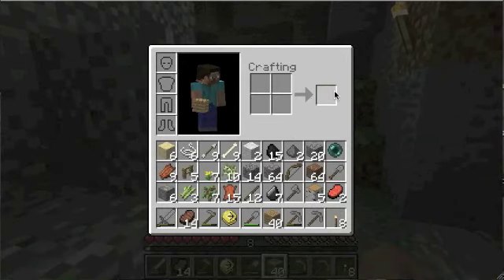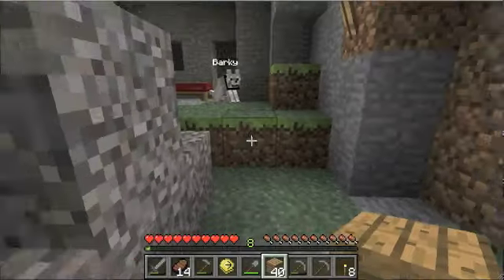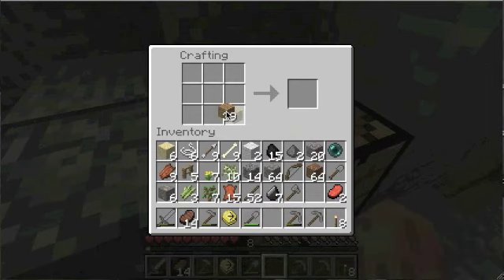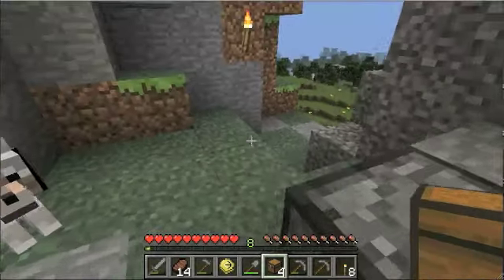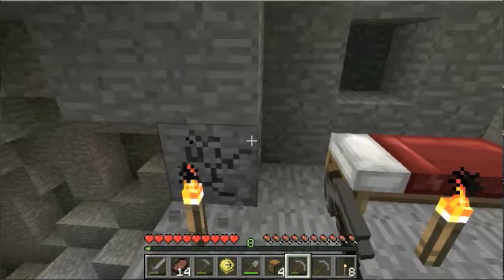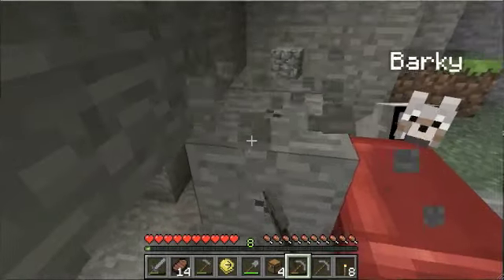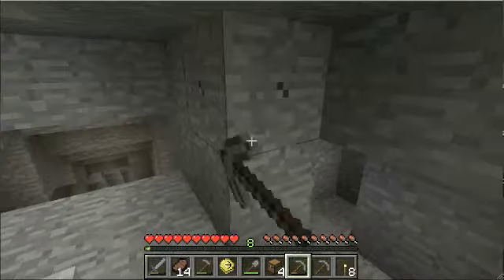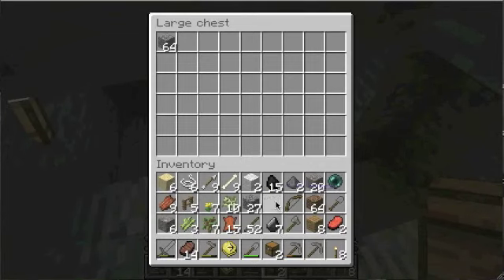Let's get some more wood and turn this into sticks. Can't decide how many chests I want. I need a good place for these — for now I'll just put them over here, just for the time being. This goes in there, this goes in there — everything I have a full stack of.